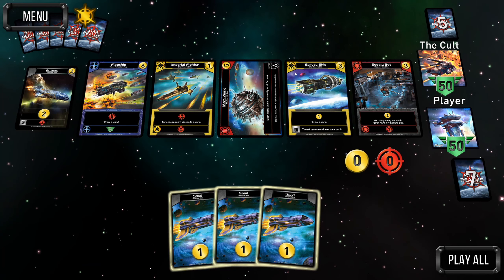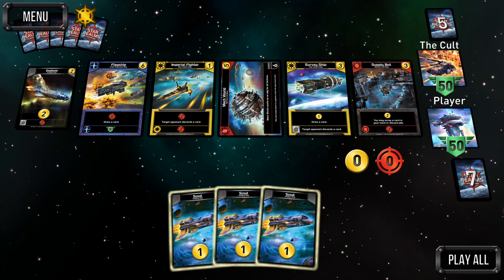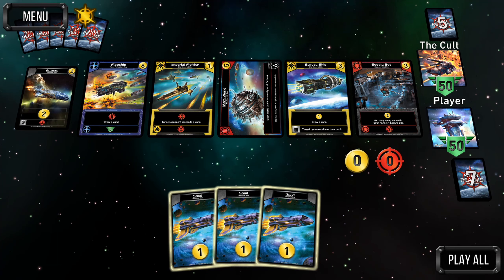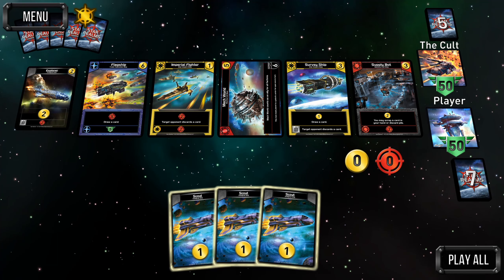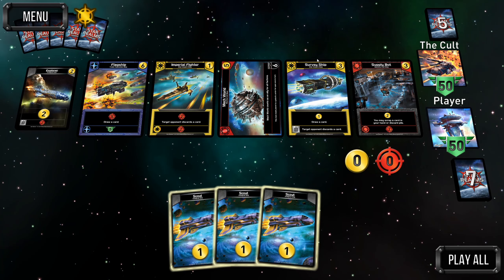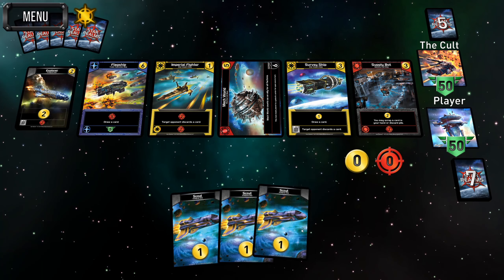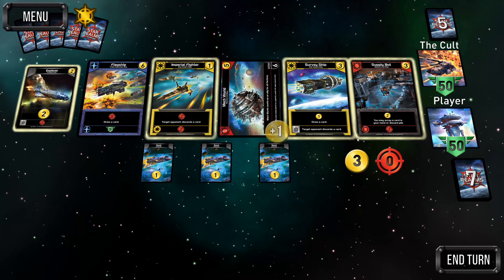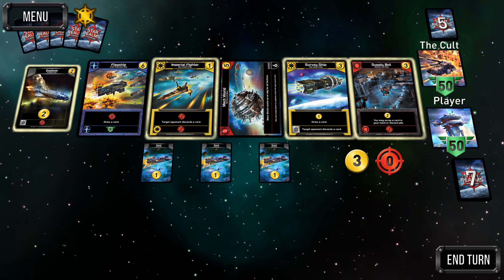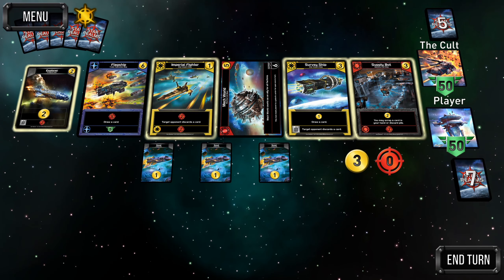The alternative is to try to go aggressive and kill the AI before it can get its scrap advantage going. The only half decent damage card here is the imperial fighter, which isn't the best. The imperial frigate — the three-cost one that does a bit more damage and can be scrapped for a draw — would be a solid card to pick up. The survey ship may be decent if we want trade fed synergy, but supply bot keeps us competitive in both the scrap race and the trade race.